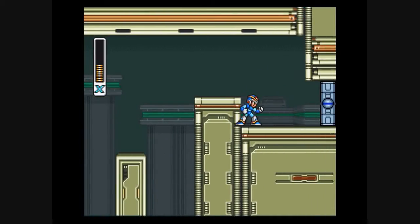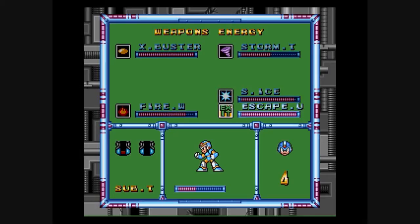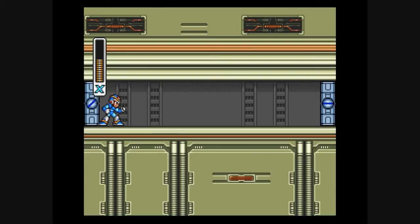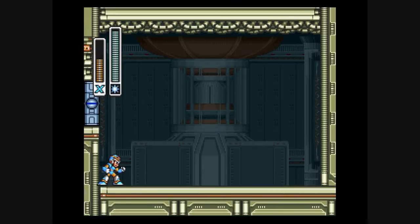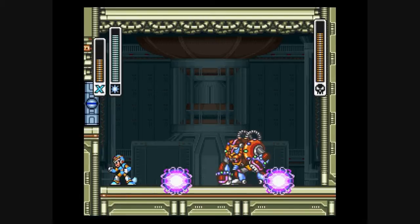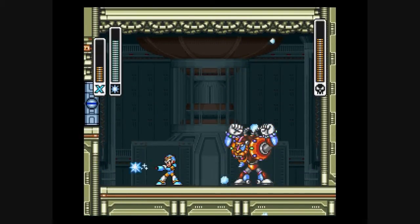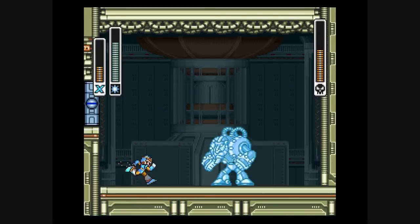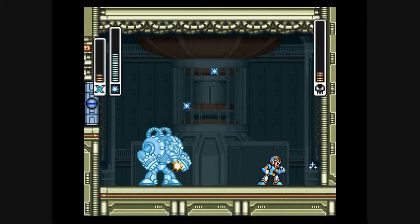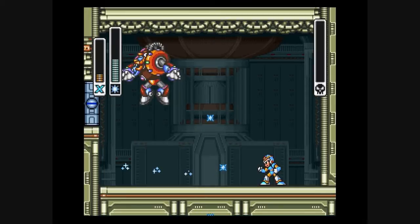Now we are going to face off against Spark Mandrill. If you have any sub tanks, use them. Switch to your shotgun ice, because that's pretty much the weapon you need. Shoot him with shotgun ice, and every time he jumps just shoot him with your shotgun ice and you will be fine.